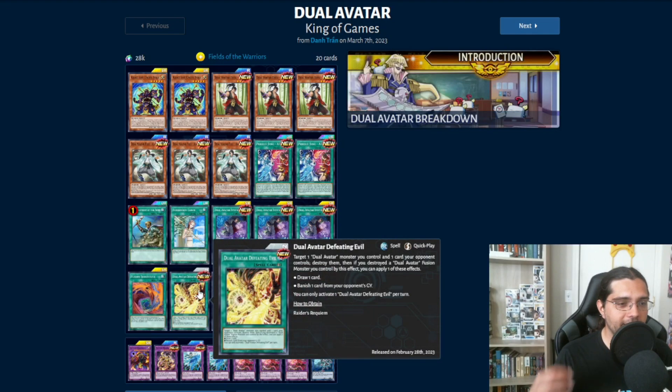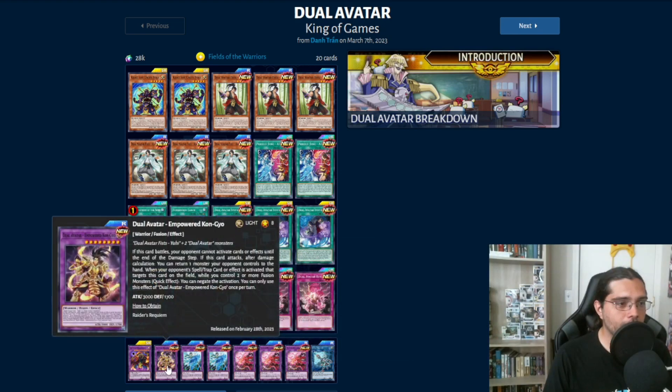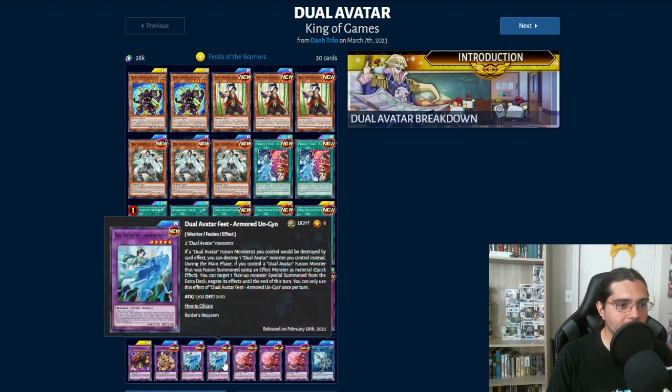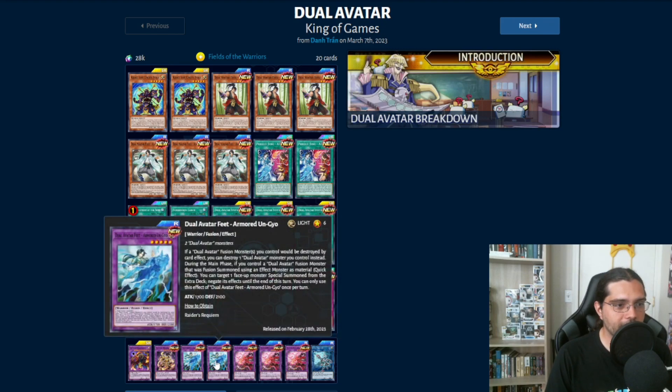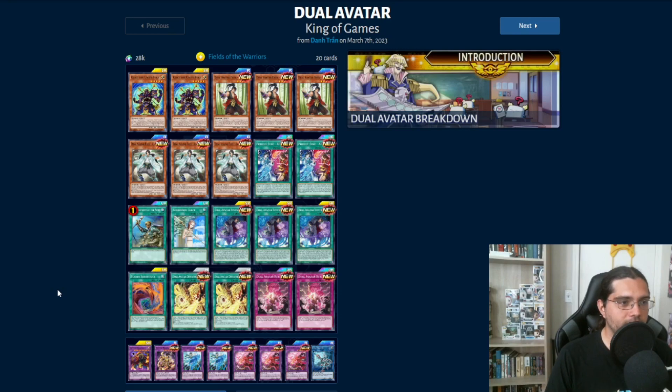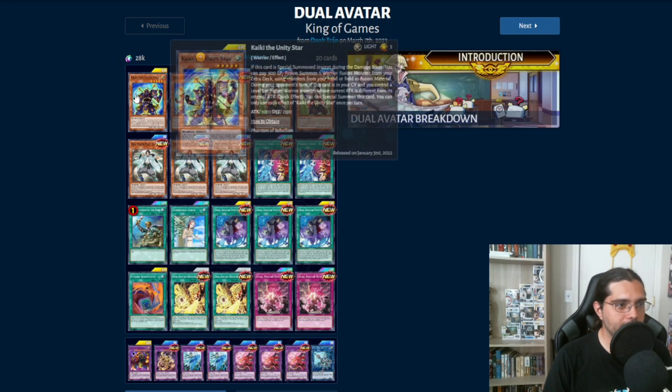We have Dual Avatar Defeating Evil, which is basically like a Gemini Spark — you target a Dual Avatar you control and a card your opponent controls, blow them up, and draw a card if you blew up a fusion monster, or banish a card from your opponent's graveyard like a DD Crow. Dual Avatar Return is kind of like Call of the Haunted but you also get a token. Empowered Ung Gyo negates your opponent's effects when they target your monsters. Armored Ung Gyo and other powerful fusion monsters have protection effects, and Field of the War activates Sogen automatically for an attack boost.